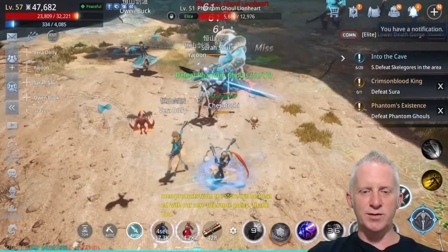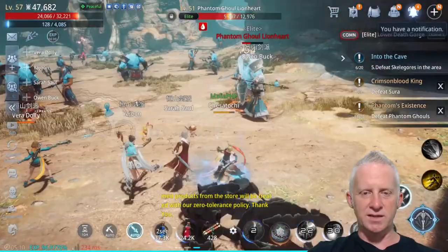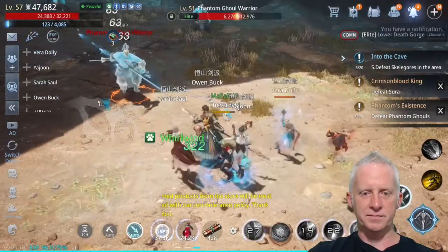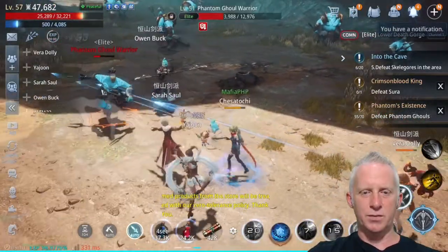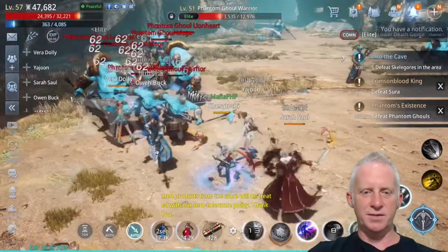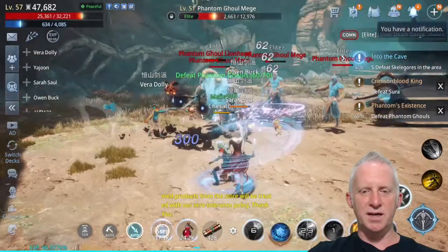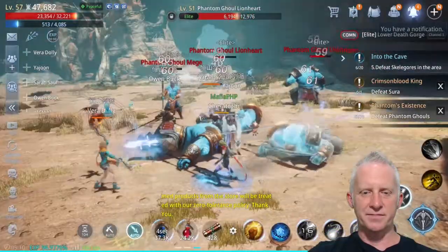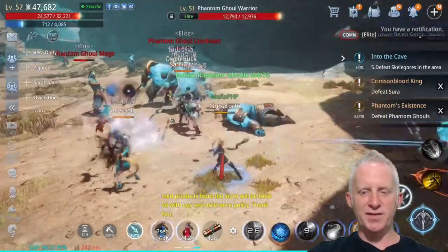Almost at 50 out of 70 kills — 20 more to go on this mission called 'Phantom Existence: Defeat Phantom Goose.' I need to take some coffee but I need to finish this mission. At 53, let's go — we can do it. 54, 55, 56, 57, 60 — almost done, we can do it. Nine more levels to go.